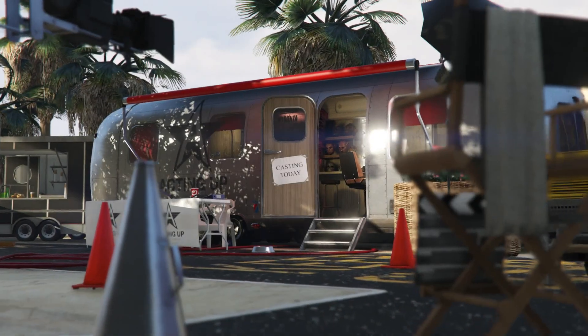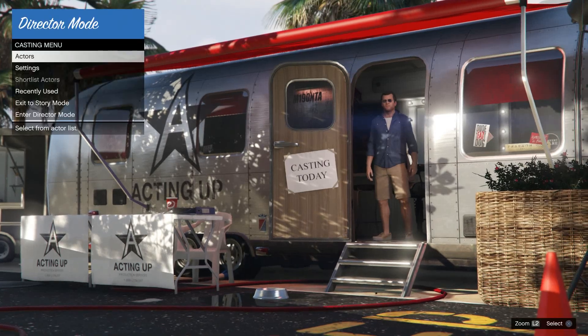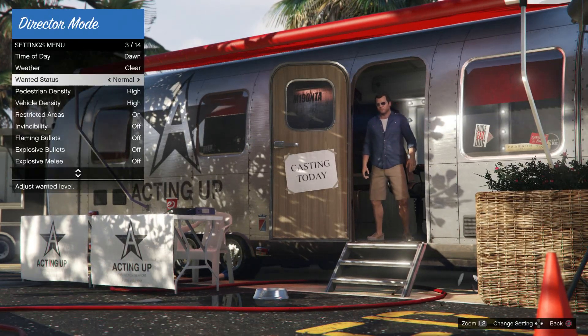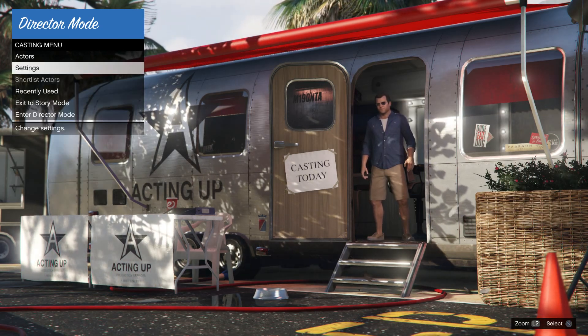Once you get to Director Mode, the first thing we're going to do is go to Settings. Go to Settings and then go down to where it says Invincibility and make sure that is on. Then just back out of that.